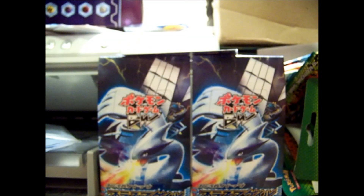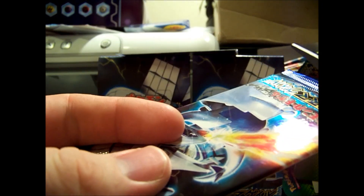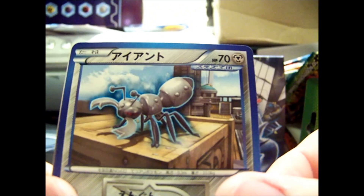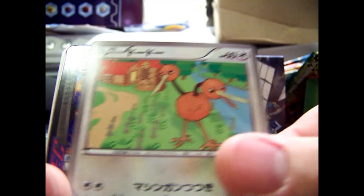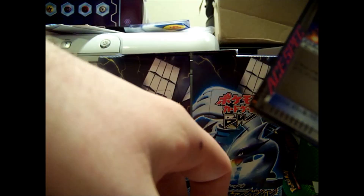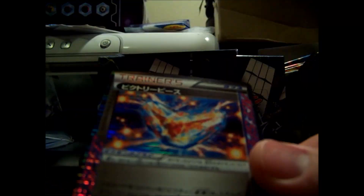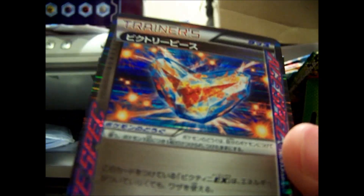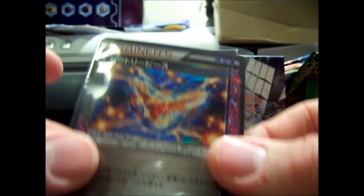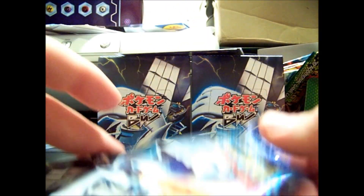I'm going to keep this pack sealed. We have Algym, Team Plasma's Durant, Doduo, Ace Spec Victory Piece, and a Magneton. Getting an Ace Spec at the beginning like that really isn't a good sign, because I really don't want to pull two Ace Specs — I'd rather have the EX. But that's one I need, so.